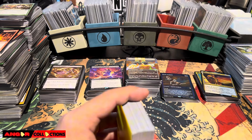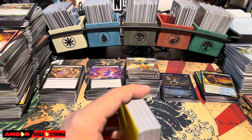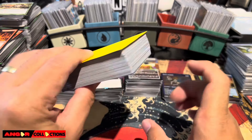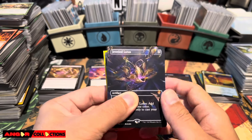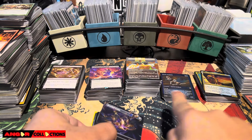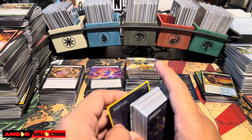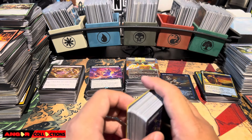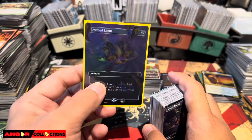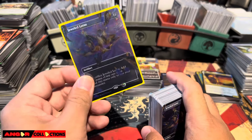So all of this stack right here - plus this - the total value at TCG Low pricing - the cards have probably gone up maybe 10 percent higher. It's going to be one thousand eight hundred and seventeen dollars. That's $1,817, not including any of the unpriced cards. I got the boxes at an average of $180 a box plus we got two free set booster packs. Without the Jeweled Lotus, we'd be at around $1,200.